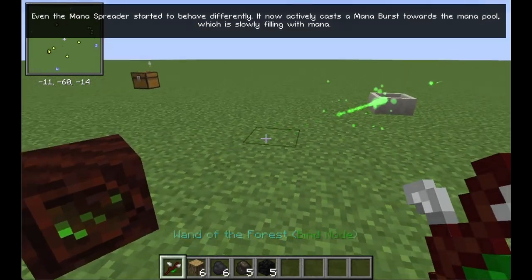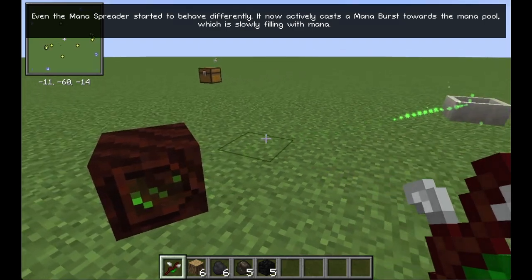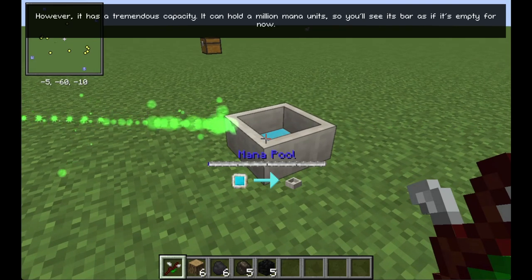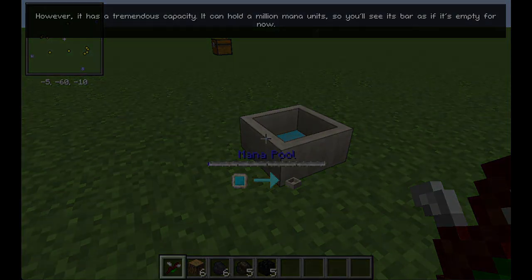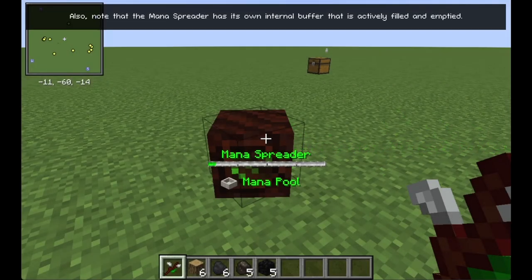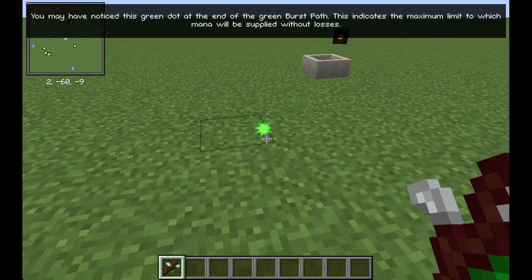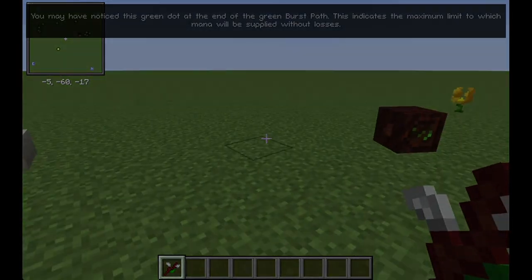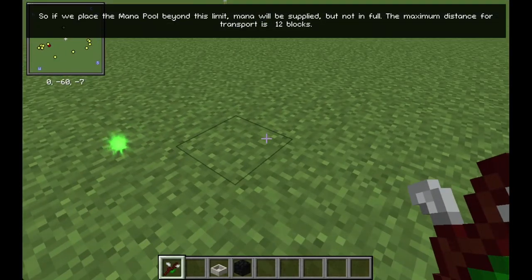Even the Mana Spreader started to behave differently. It now actively casts a Mana Burst towards the Mana Pool, which is slowly filling with mana. However, it has a tremendous capacity — it can hold a million mana units, so you'll see its bar as if it's empty for now. Also note that the Mana Spreader has its own internal buffer that is actively filled and emptied. You may have noticed this green dot at the end of the green burst path — this indicates the maximum limit to which mana will be supplied without losses. So if we place the Mana Pool beyond this limit, mana will be supplied, but not in full.